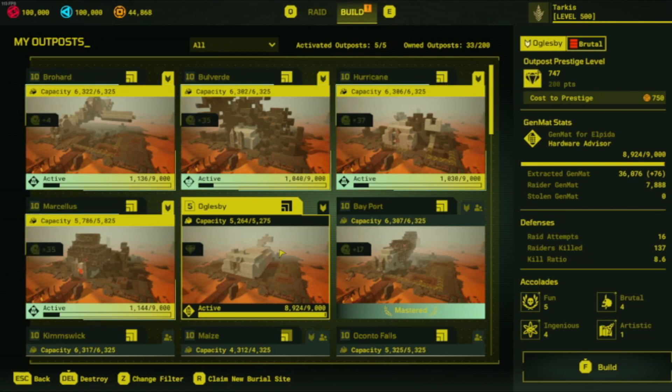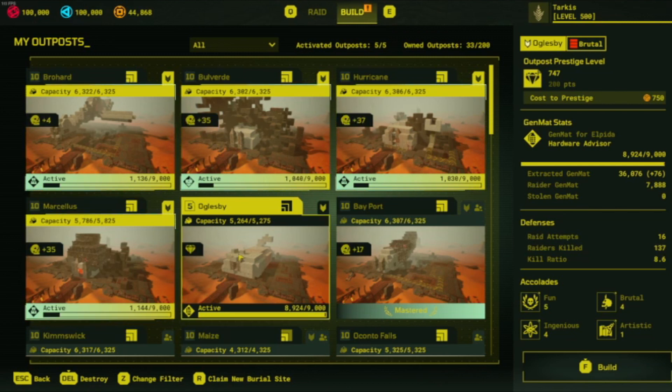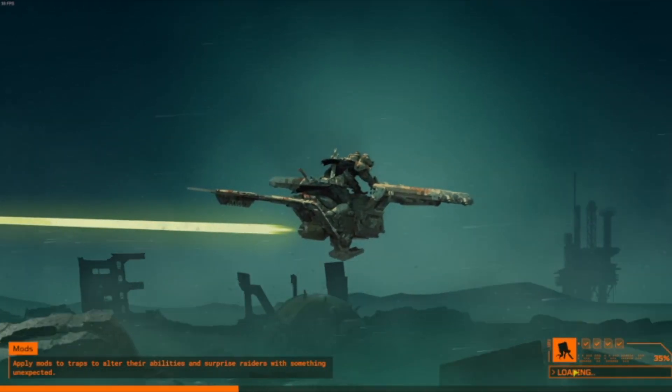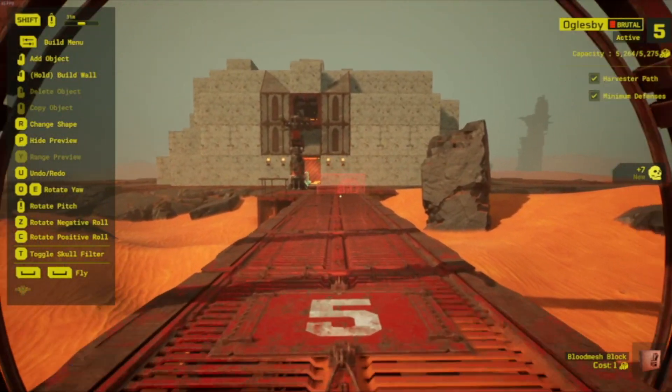We're going to go into the base and I'll show you where I added that 200 capacity. As of right now, the kill ratio is only 8.6, but I've only had 16 total raiders in this thing. Let me go into build mode and show you what I ended up doing with the 200 capacity that I got by pushing it to prestige level five.